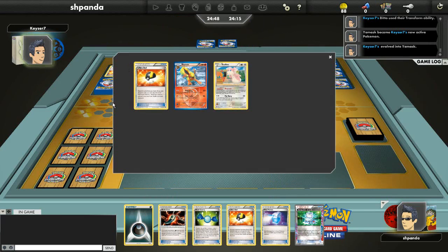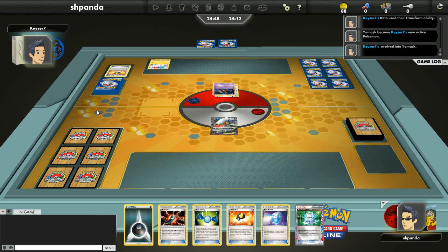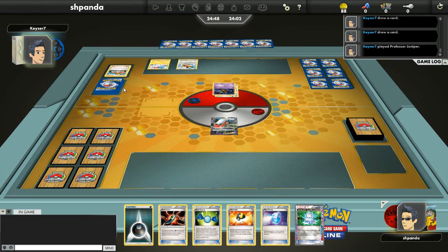He Ultra Balls away an Audino and a Flareon — maybe he gets an Eevee. And yes, he does have a Supporter. He discarded an N there. So let's figure out what I'm going to do. I have an Ultra Ball and a Computer Search. I might Ultra Ball away the Rare Candy and Dark Energy, then Computer Search for a Deino and a Juniper, and attach Dark Claw to the Darkrai. That is my plan of action, depending on what I draw — I think that's fairly fine.